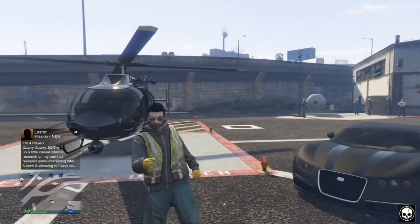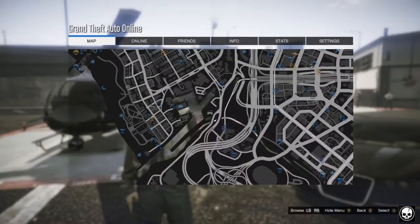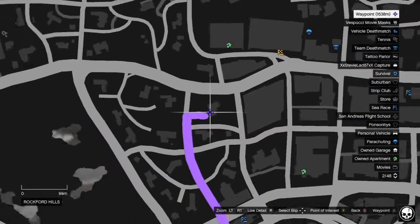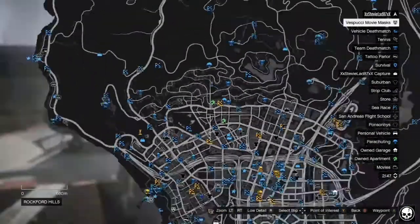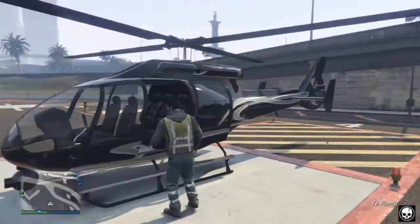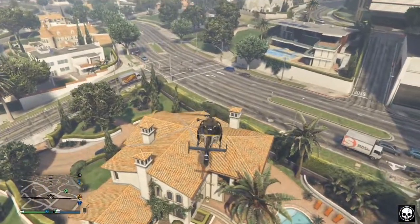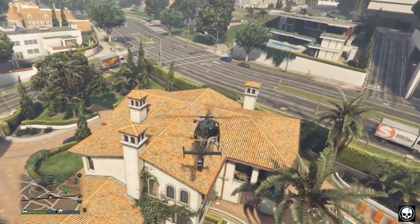The first location I'm going to show you is Michael's house. Here is the location on the map — it's just below the 500k Eclipse Towers apartment in Grand Theft Auto Online. Make your way over to this location, but before we do that we need a helicopter. I've come down to the helipad to get one, and what we need to do is land on top of Michael's roof.